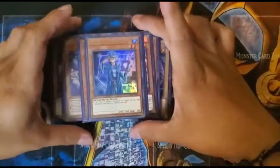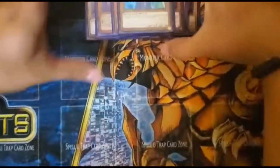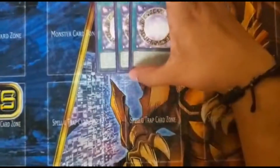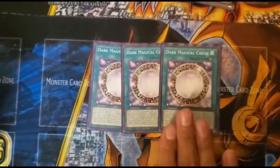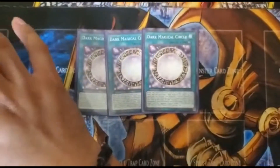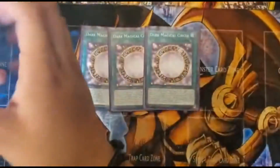These two cards are basically my trap hand and drawing power — that's Spellbook Magician of Prophecy. Now let's get it out of the way: everybody should know we need three Magical Circles, because this card can banish any monster or card on the field that annoys you by simply special summoning Dark Magician, which you can easily do.